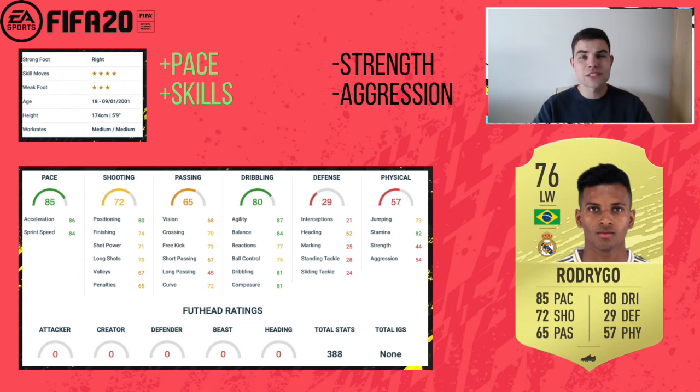Those are my La Liga cheap beasts for today. We've still got a few leagues to cover — we've done Bundesliga, Premier League, Serie A, and a Serie A starter squad. I hope you enjoyed that video yesterday. If you have any other starter squads you want me to look at, leave them in the comments below. Expect lots of reviews coming to the channel very soon for FIFA 20. I'll see you all tomorrow with another video — see you later.